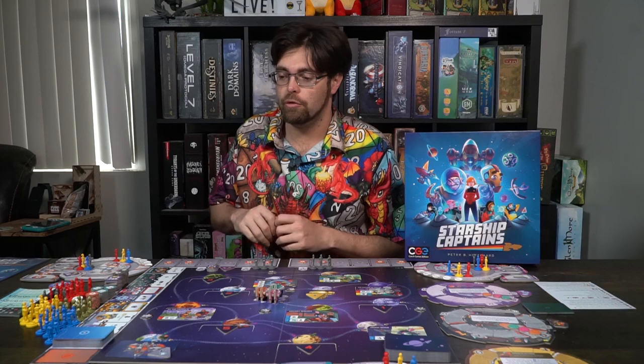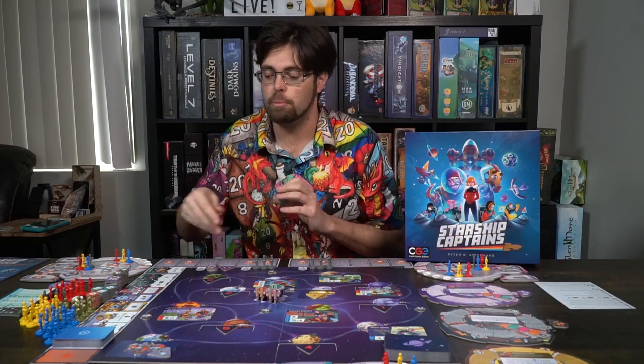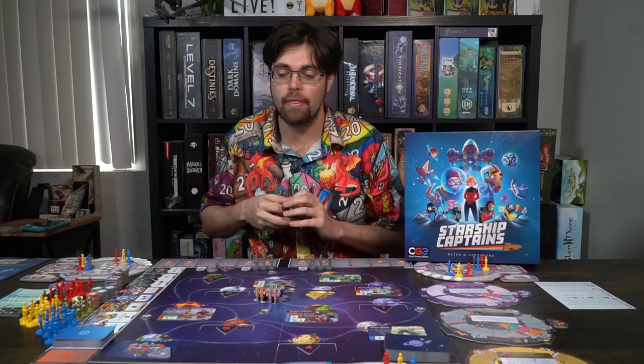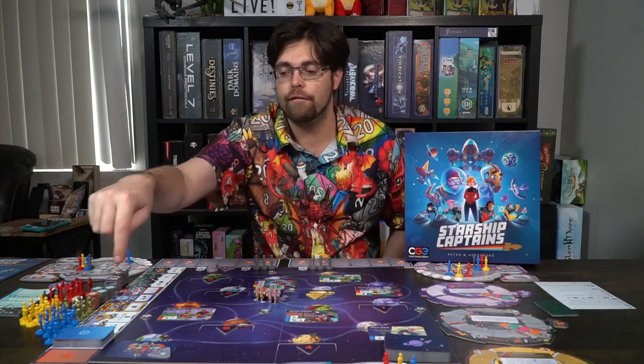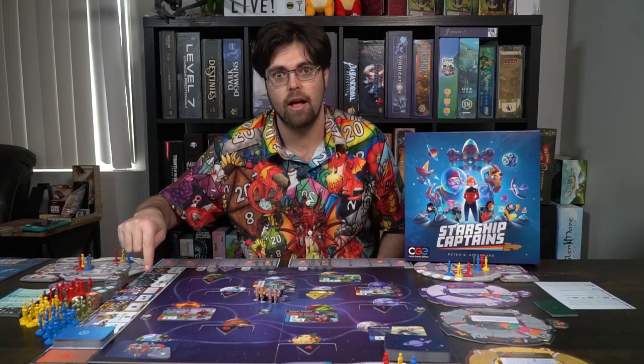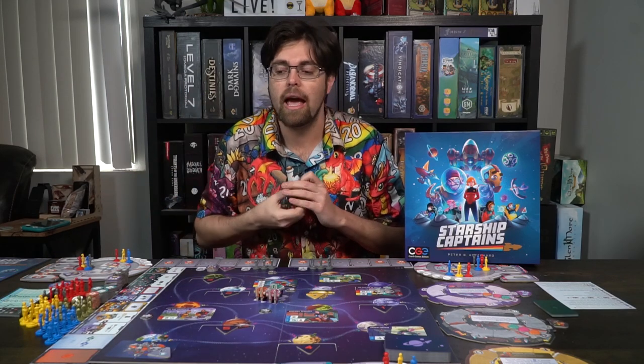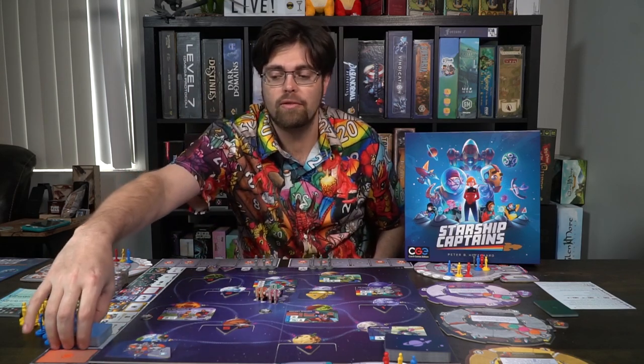There's also a main space station piece that goes in the middle of the board if there are no units there at the beginning of the second round. In each of the third and fourth rounds, you put one of the gray guys — I call them the red shirts — who can basically only repair the ship, but you can upgrade them. The mission deck should be shuffled and placed in the bottom right-hand side. For the tech deck, separate the omega cards, shuffle them, and place them in the last three spots. Then take five alpha cards and put them in the first five slots. Shuffle the alpha and beta cards together to form the rest of the deck.